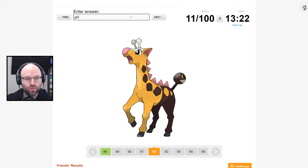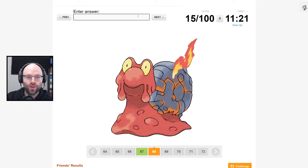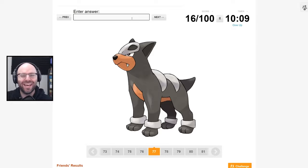Slowking has logged on. Slugma? And then the grown-up version? Hat Wreck. Flame Hound. It's the Fire Dog — Houndoom? Roundor?